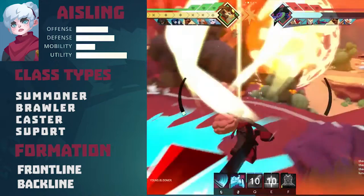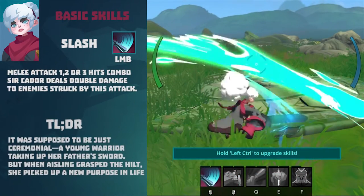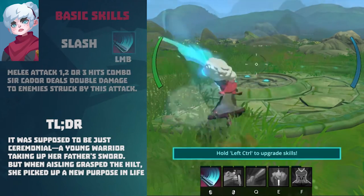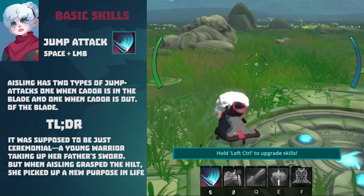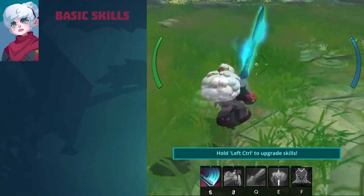Now moving on to basic skills. Ashlyn's left mouse button is Slash — a melee attack with a 1-3 hit combo that can bear enemies struck by this attack, so Kaydor will deal double damage to them. Ashlyn's jump attack is performed by pressing space plus left mouse button. Both jump attack animations have the same speed but differ depending on whether Kaydor is in the blade or out of the blade.